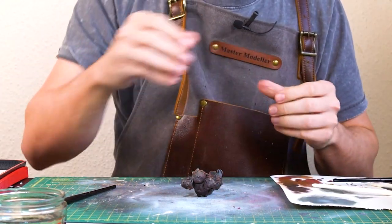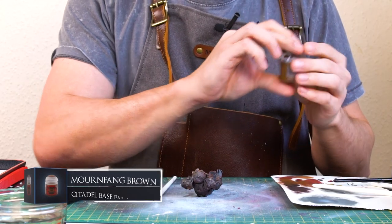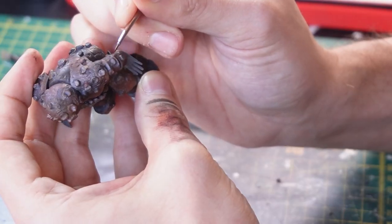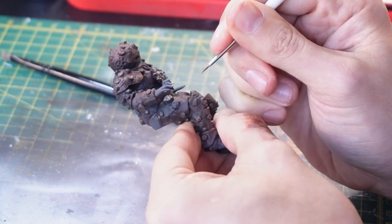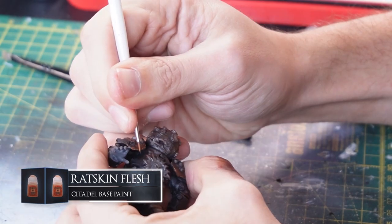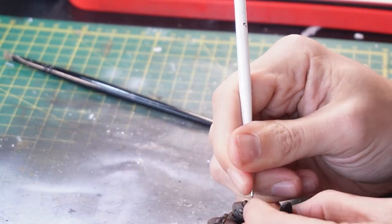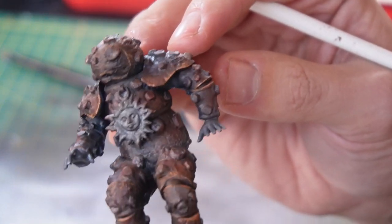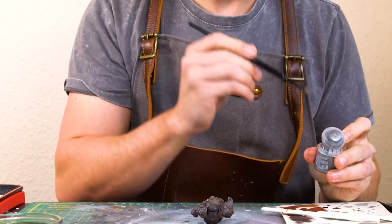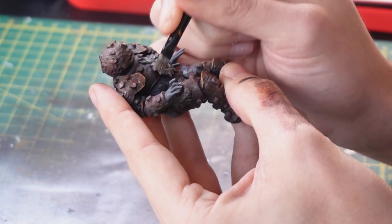One other thing we want to do to sort of bring this out — because now that we've brought it down, we want to bring some parts back up and just separate highlights from shadows. It's a teeny tiny brush — Mournfang Brown — because I don't want a full highlight, I want the sort of mid-tone. I'm just going to edge highlight this brown tone on. Then we'll do the same thing but use some Ratskin Flesh, just add a very small amount of edge highlighting detail within the Mournfang Brown, and that will give us one last little extra pop of definition. So there we are with some extra definition and edge highlighted areas, and some extra bits of rust added in across him. Just for his medallion, just going to dry brush a tiny bit of Leadbelcher on it, just to brighten it up a tad from the horrid dark armour underneath.